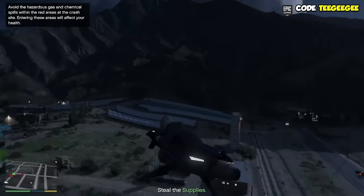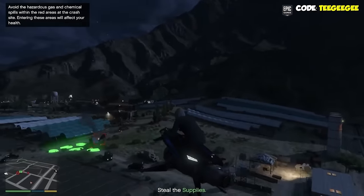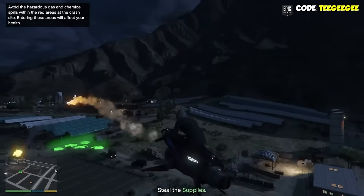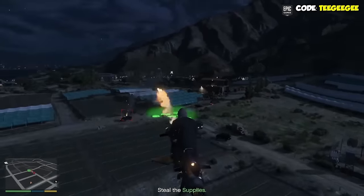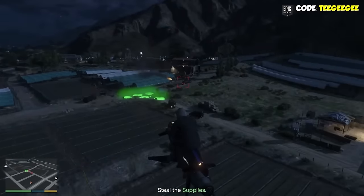This will put you in a mission where you have to go out, steal the supplies, and bring them back to the Acid Lab. When you're in this mission, once you collect the supplies, you can actually just request your Acid Lab and bring it pretty close to you.